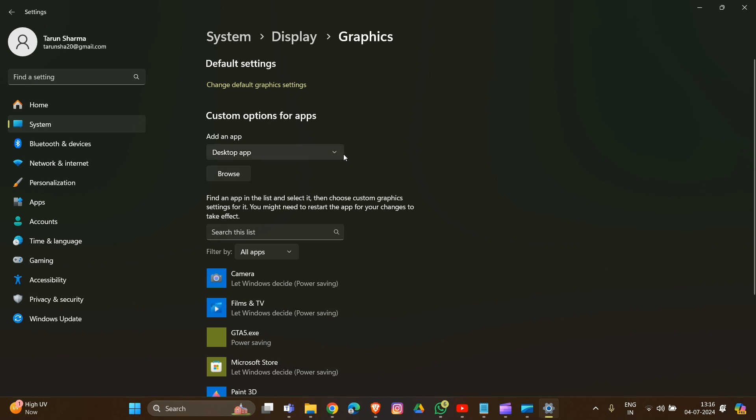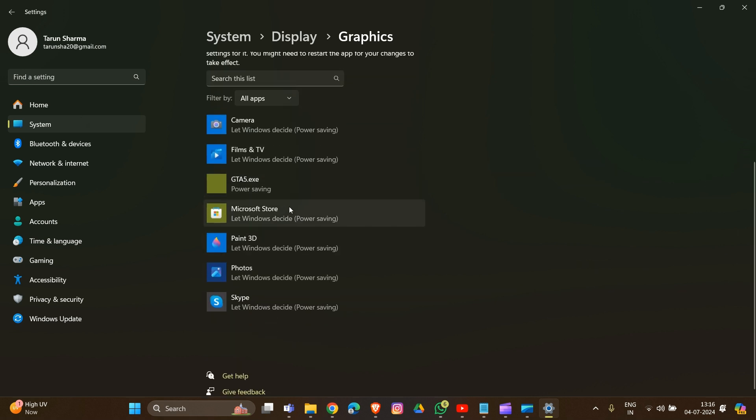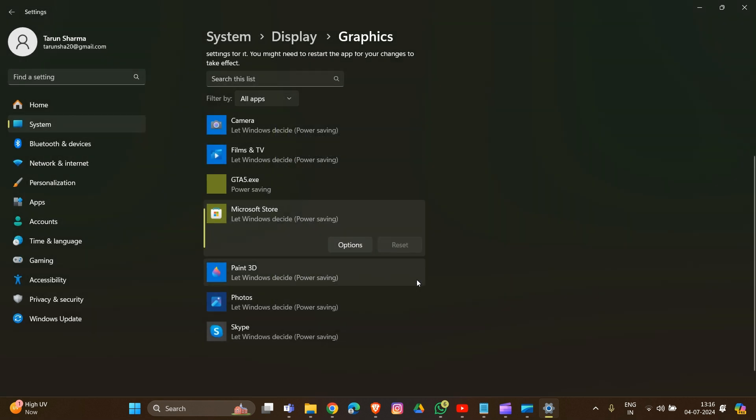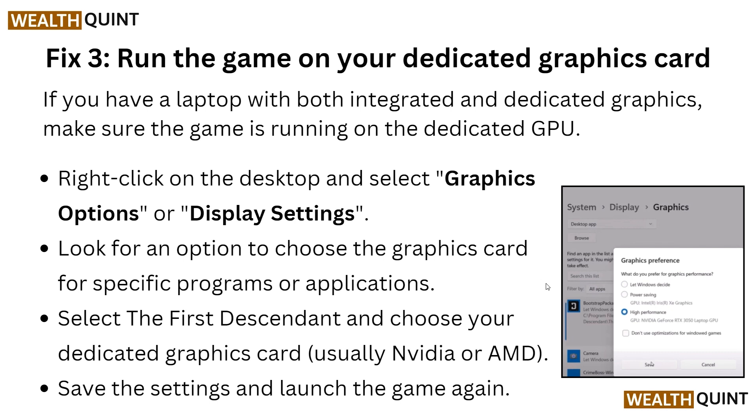Under Graphics settings, choose your app — First Descendant — and you will see the option to run it on the dedicated graphics driver. Select that option, save the settings, and then launch the game again.